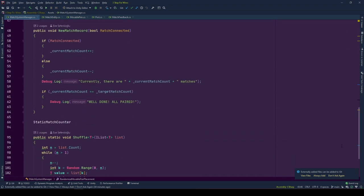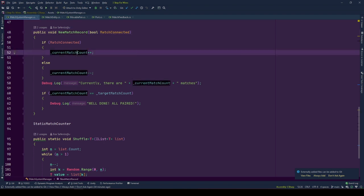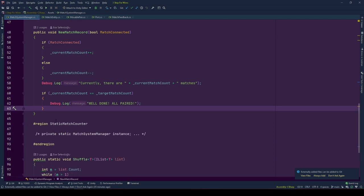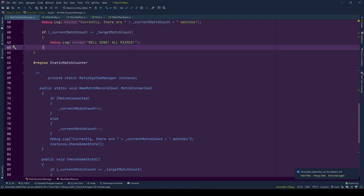Now we have one more responsibility: keeping track of the correct match count and informing the developer with each change. When matchRecord is called with the matchConnected information, currentMatchCount is either increased or decreased. If matchConnected is true, there is a new connection between correct pairs, so we increase currentMatchCount. Otherwise, a correct match was broken and we decrease it. Then we check if currentMatchCount equals targetMatchCount — if so, we debug a message signaling the system is solved. I didn't want to delve into UI and opted for informing the developer with debug logs. There is also a static approach to keep track of current match counts that could be a feature video.